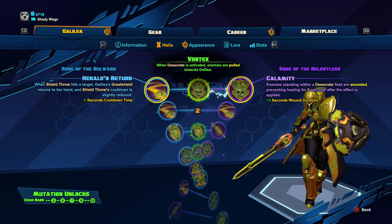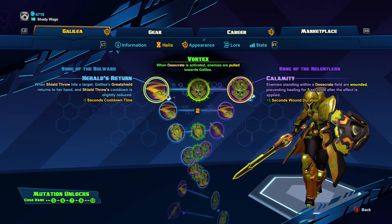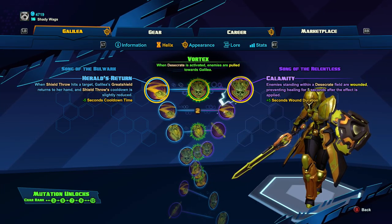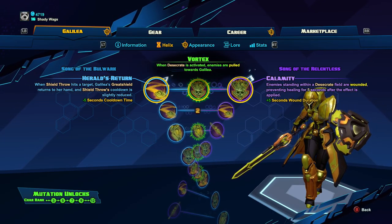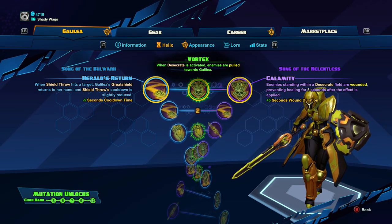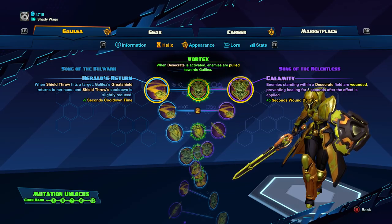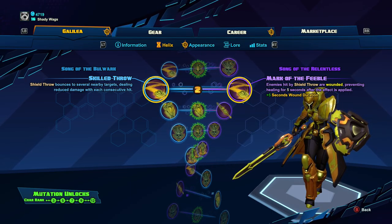Now on to the Helix power-ups. These are the power-ups I take when I play capture maps and they are generally going to focus on damage output. On the first level, I always take Calamity. This totally shuts down healing for 5 seconds and is huge — it gives you plenty of time to kill a player. If you run into a situation where it is you against two players and one of them is a healer, go for the player that is not the healer. If that healer is focused on healing the other player and you hit Desecrate, this will give you the chance to kill them before the healer even notices their heals are not landing. It is the same reasoning behind Mark of the Feeble — stopping that player from healing for 5 seconds gives you plenty of time to kill them.